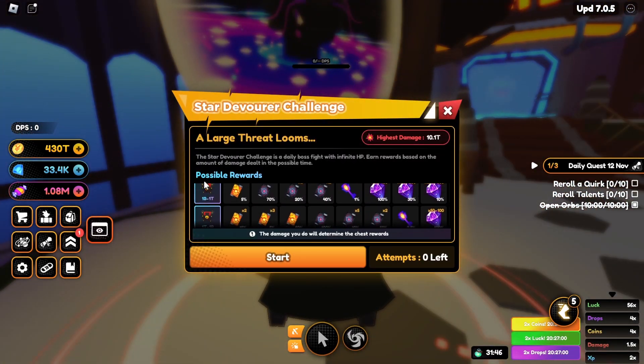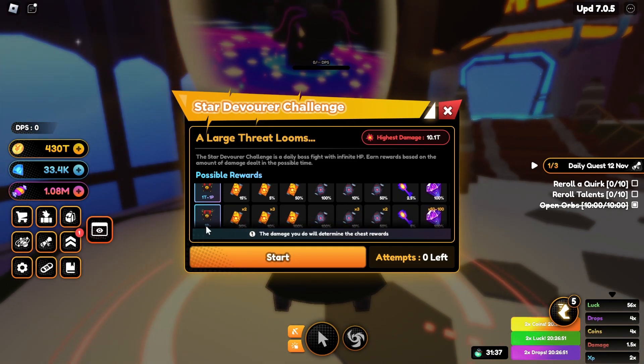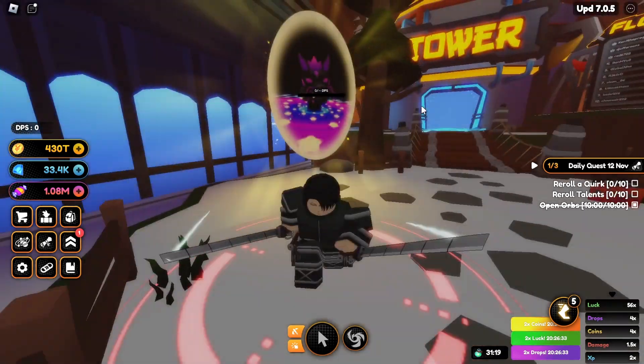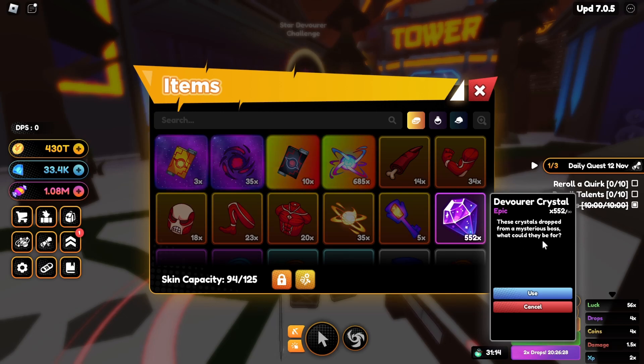The damage thresholds go from zero, to one million, one billion, one trillion, one P, and then one P or more. Based on the damage you do and meeting these criteria, the higher the damage, the higher the chance to get better stuff. If you do damage above one P, you have a 100% chance to get an advanced ascension card, along with 30% chance for two and 10% chance for three, alongside all the other rewards.